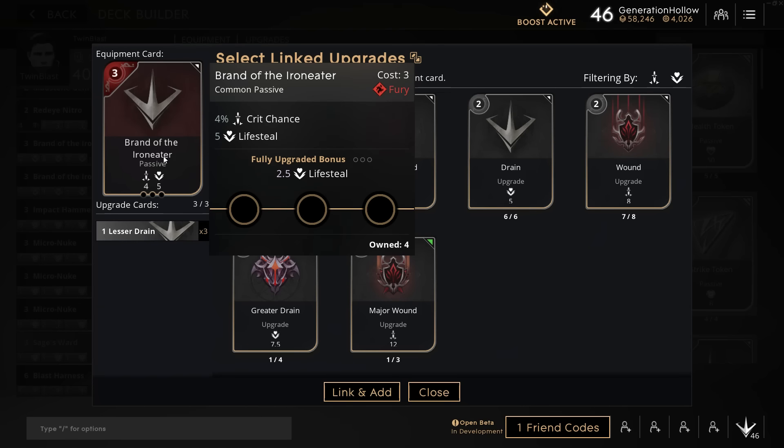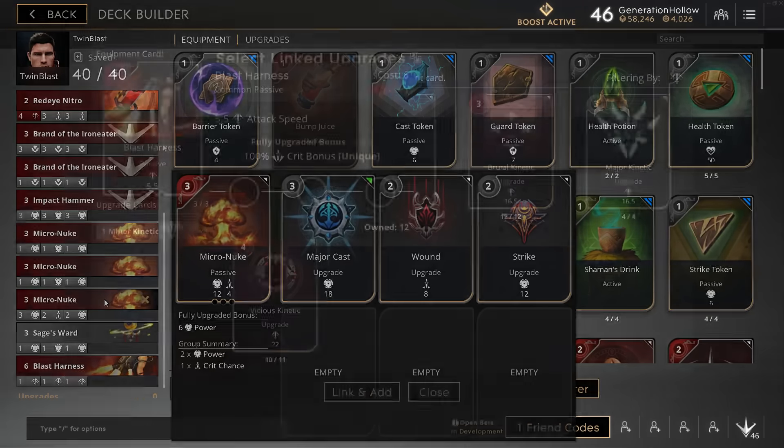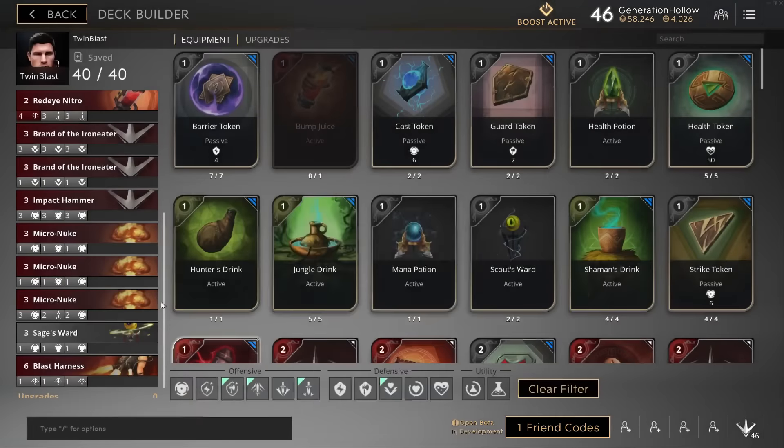If you can finish Brand of the Iron Eater fairly early after your Micro Nukes, you'll have solid reliable lifesteal in the mid game, which allows you to solo kill raptors — which is unbelievably useful — and maybe even solo prime too. At some point we replace the Brand of the Iron Eater for the more expensive version, the Micro Nukes get replaced by Impact Hammer and the more expensive Micro Nuke. You can't run a crit build without some kind of crit bonus — it's so important. We go with Blast Harness because it gives us more attack speed.